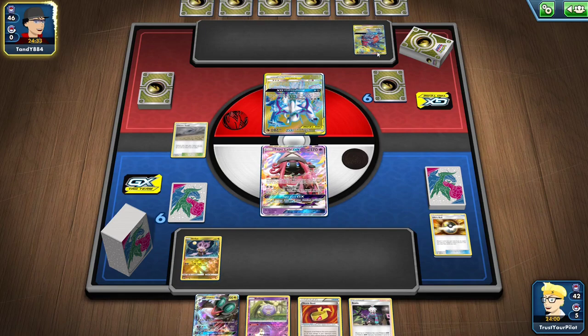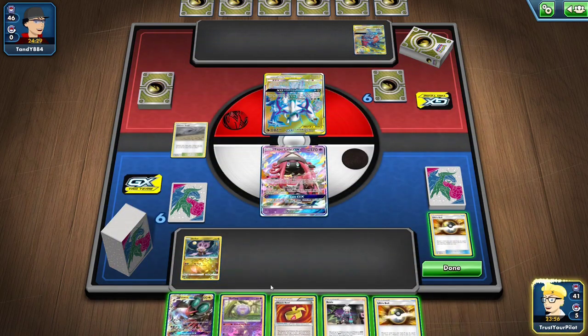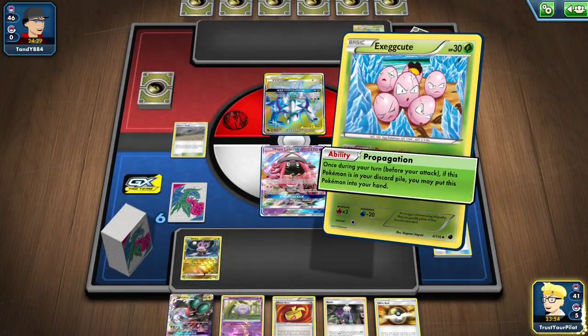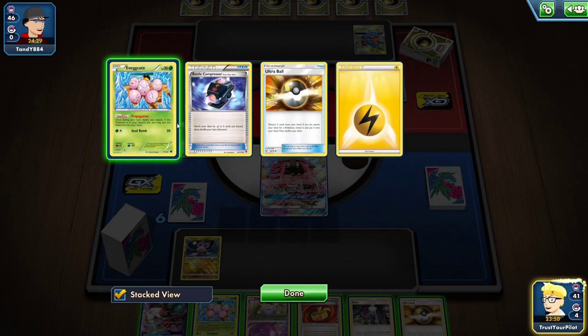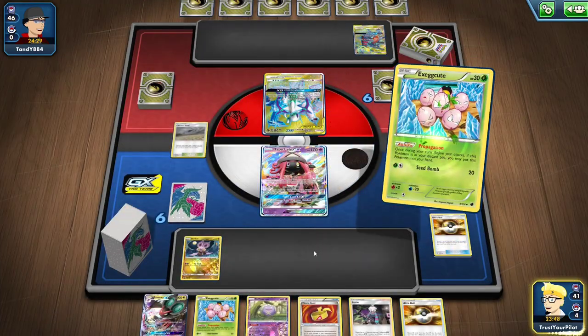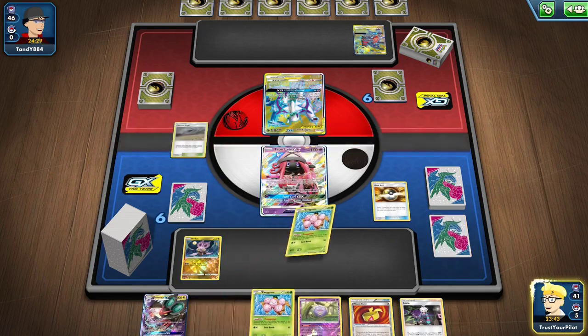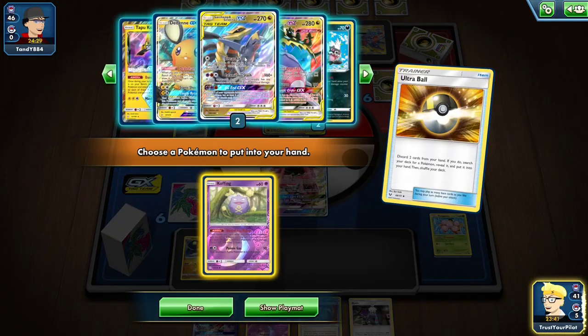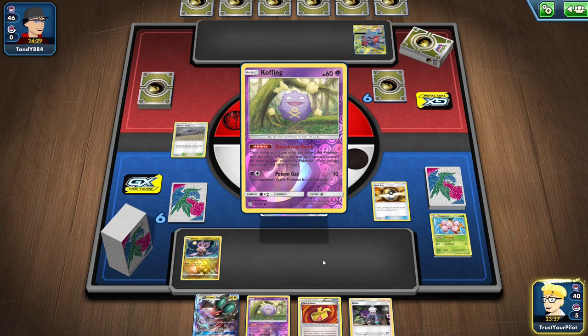Obviously, I can knock out ADP if I put enough damage counters on it with Muscle Band and Koffing. So this is Garchomp and Giratina with ADP — maybe I should have just gone for my Garchomp and Giratina. They didn't do anything. I'm a genius. Let's see if I can get my other Koffing, because that'll just be a game-winning card. I don't want to be using my Ultra Balls to do this. I have my only Evolution in my hand and there's another Koffing, so that's perfect.